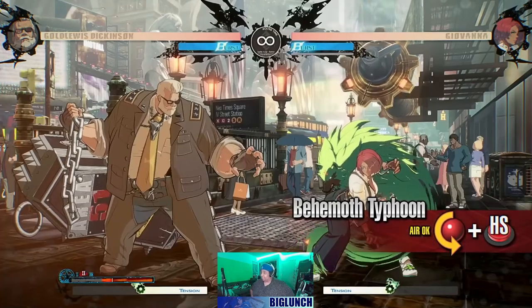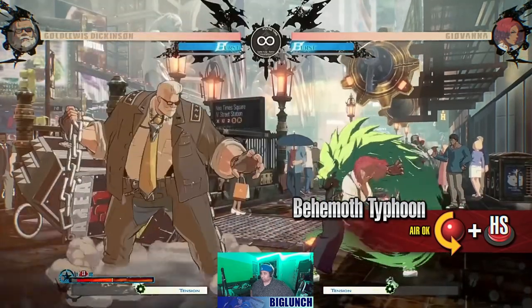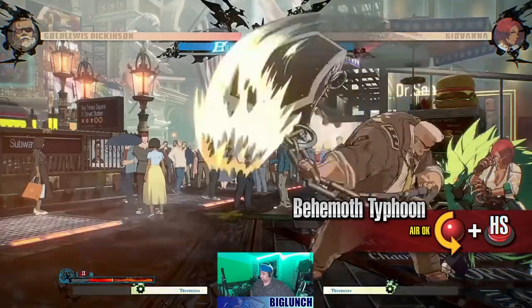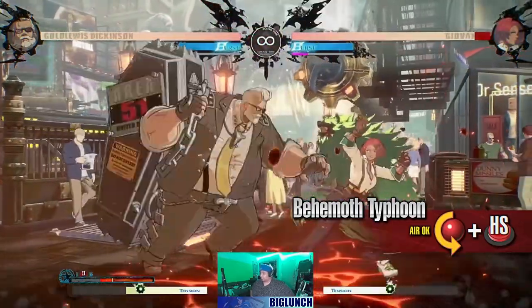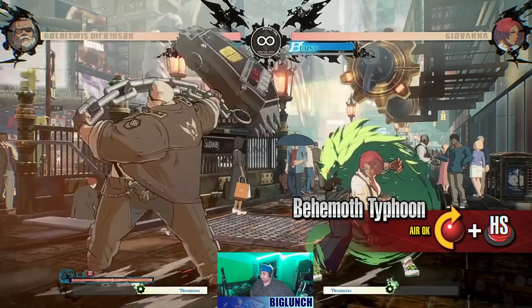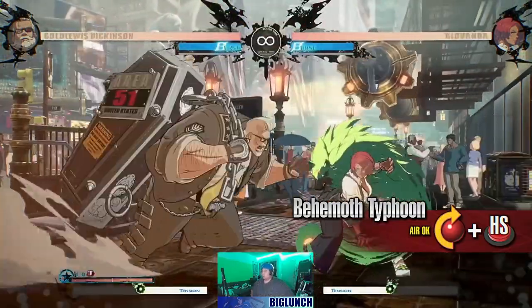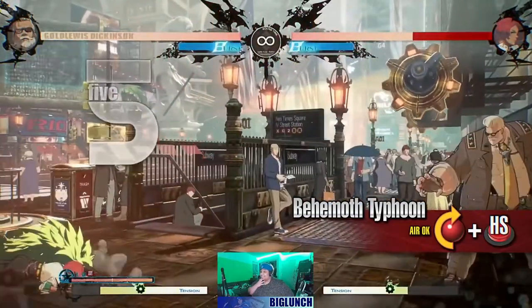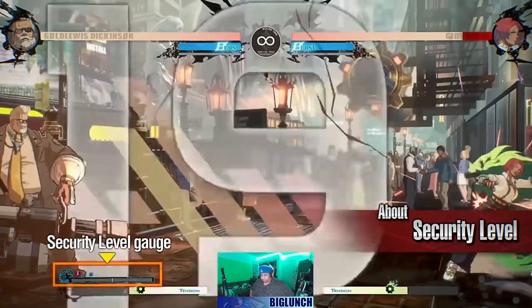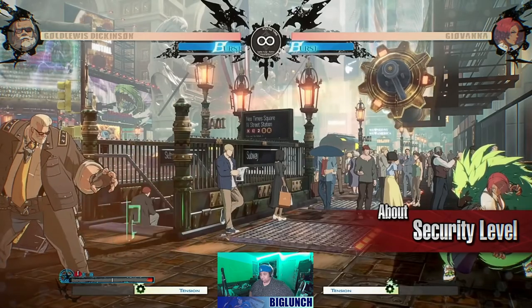It's easy to go for a follow-up after this move as it lifts the enemy up high. Big damage! In this Behemoth Typhoon, Goldlewis swings his coffin from above to below going behind him. This attack is a low and cannot be blocked by standing opponents. If it connects late into its active frames it can be followed up on. Break through your opponent's defense with the overhead and low versions of Behemoth Typhoon. In this Behemoth Typhoon, Goldlewis swings his coffin from below to above going behind him. As this attack knocks the opponent back, it works well when you want to change positions with the opponent. The security level increases as time passes. Certain special moves become more powerful when the security level is high.